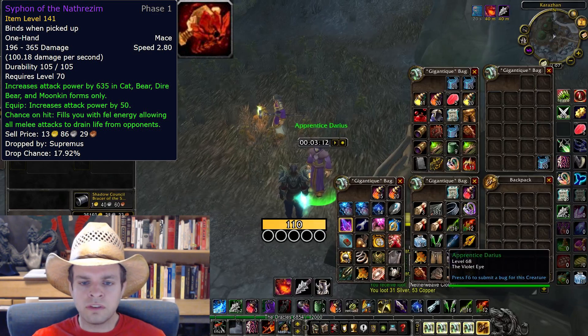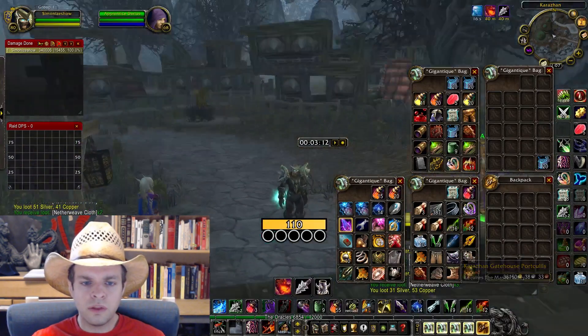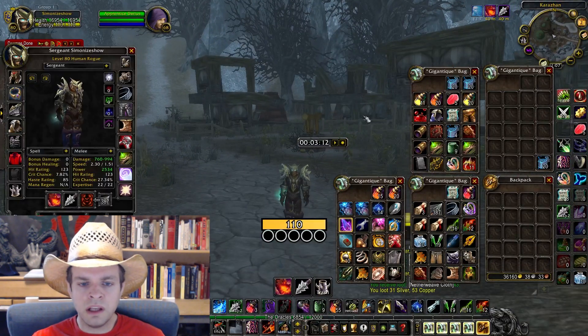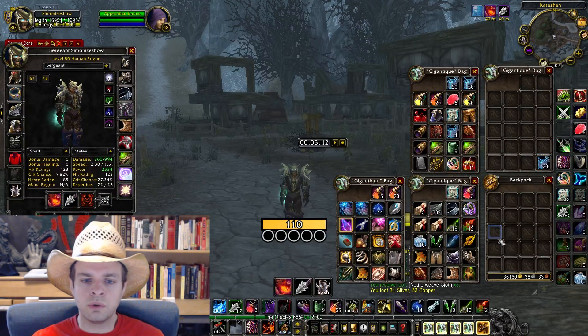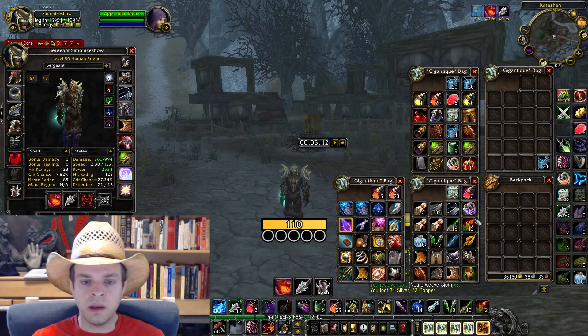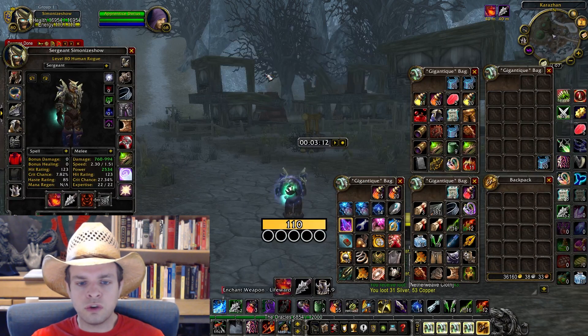If I had it, I would try using Siphon in the main hand with Life Ward and Fel Striker with Mongoose in the offhand. There are more mobs you could pull in each run, but I've found that going up to the balcony and the Opera Hall areas for those extra mobs adds too much extra time to each run and overall decreases efficiency. It is possible I just didn't optimize that route to the same degree, but my impression is that the 2-pull route shown in the video is superior.